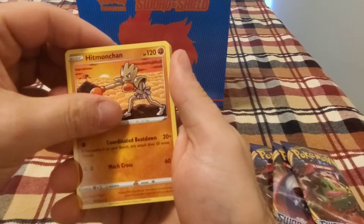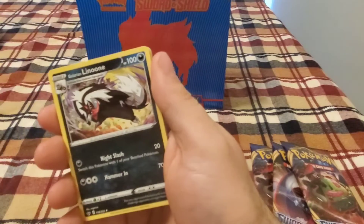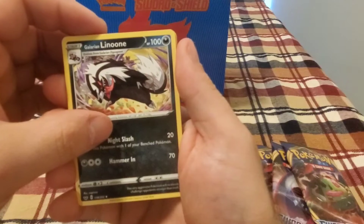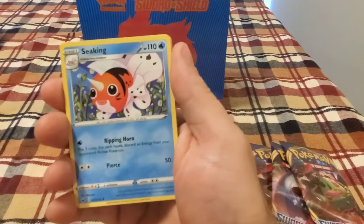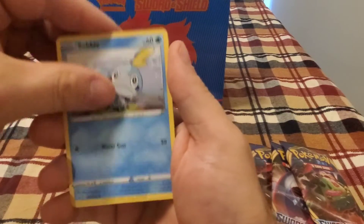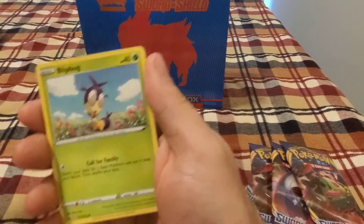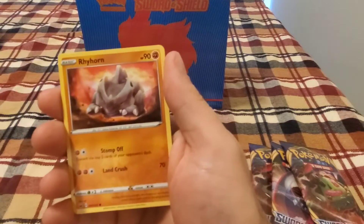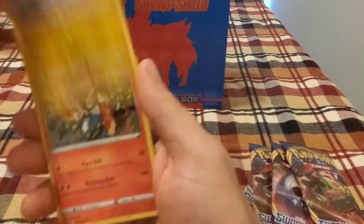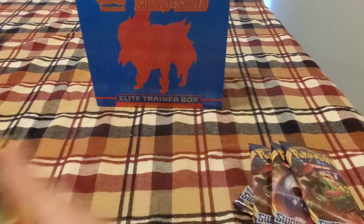Hinting Pinchan. We got the Galarian Linoone, Seaking, Wooloo, Sobble, Pincurchin, Blipbug, Rhyhorn, Chinchoe with holo Sinistea.